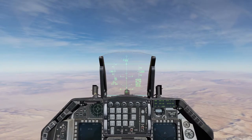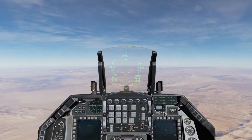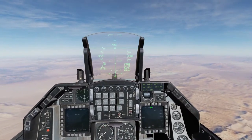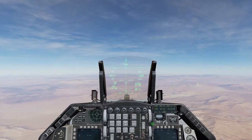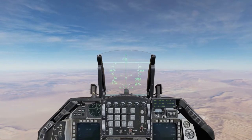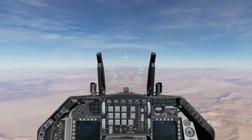Well, you'll notice that when you press and hold it, you get the vertical line that you would typically get in CCRP mode. And I'll show you that here when you switch over to CCRP. Notice the PIPR is gone, and we have that vertical line — just like we did in CCIP — but when we press and hold the release button, we get that same vertical line that we get in CCRP.